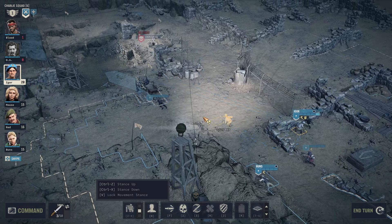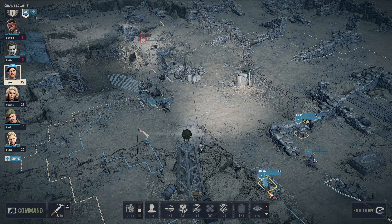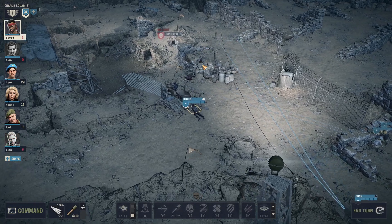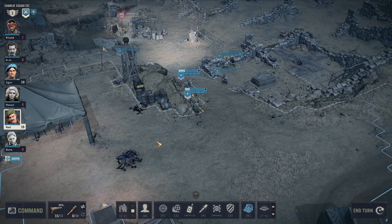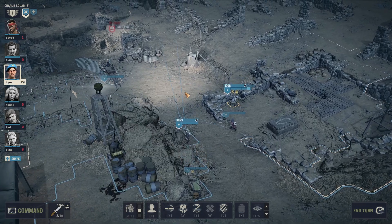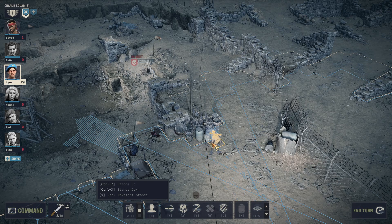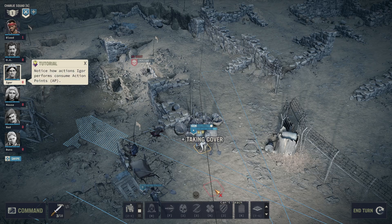We'll bring Ivan — I think it's best to have him just be supportive right there. Bunz will overwatch this way. Mouse can overwatch this way — I don't think he'll come this way but just in case. Red has 20 AP also so we go here and take cover — I think that's the way to go. And then we end turn.